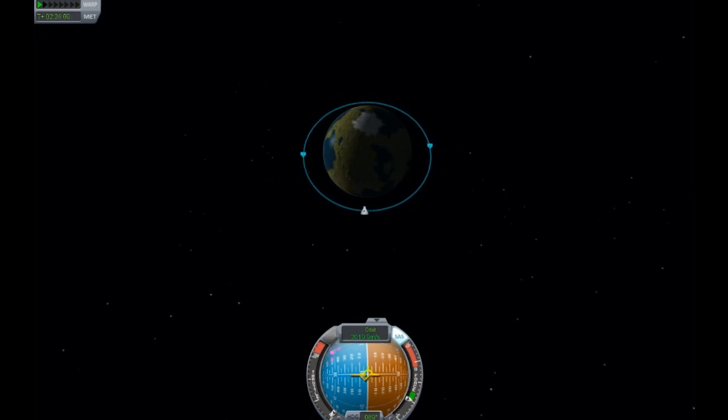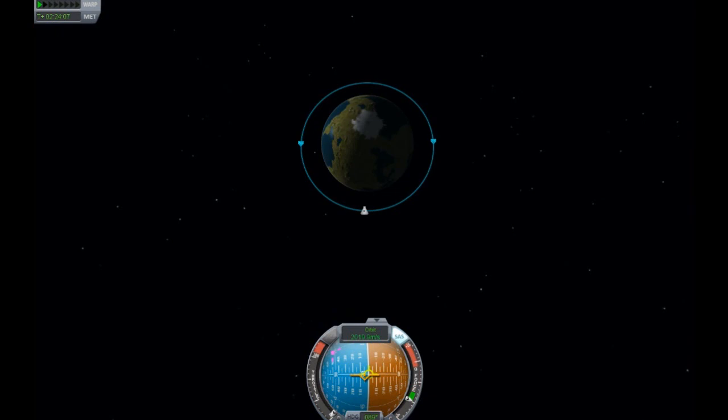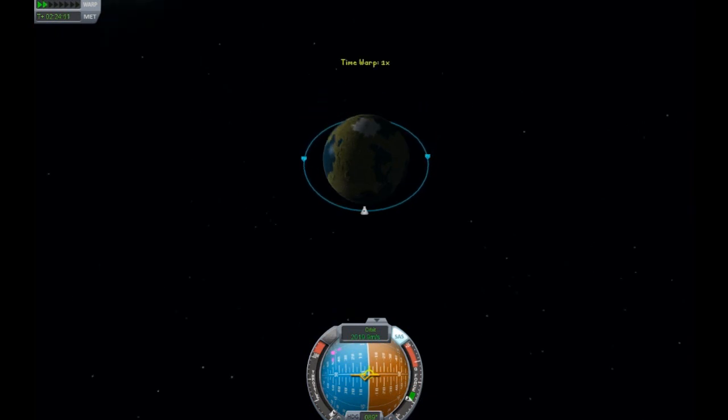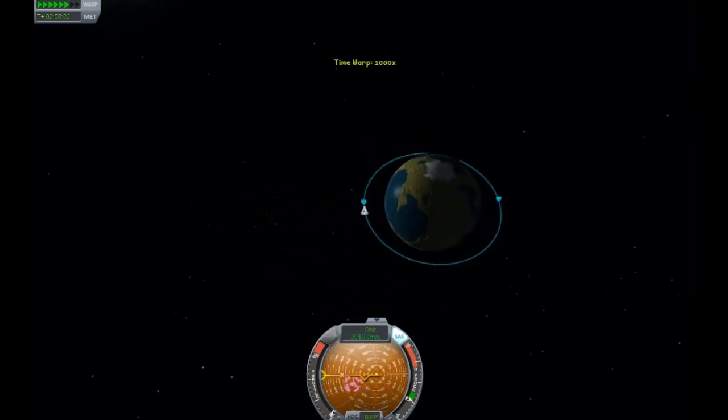You'll notice the periapsis and apoapsis markers are jerking around a little bit — this is normal. It's just the game trying to figure out which one is supposed to be where because they are so close together. When we go to warp, they will stabilize and won't jerk so much. So let's go ahead and enjoy our orbit.